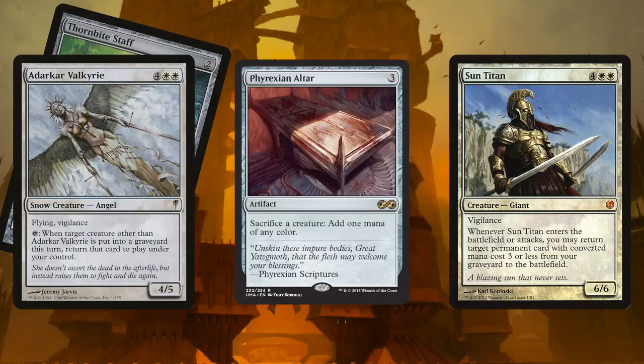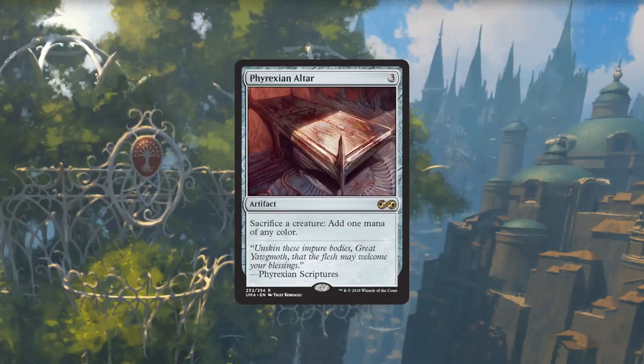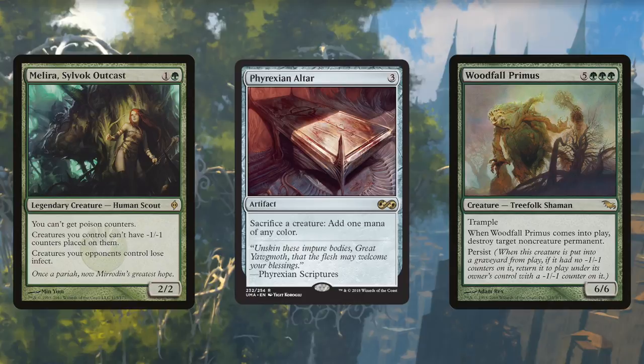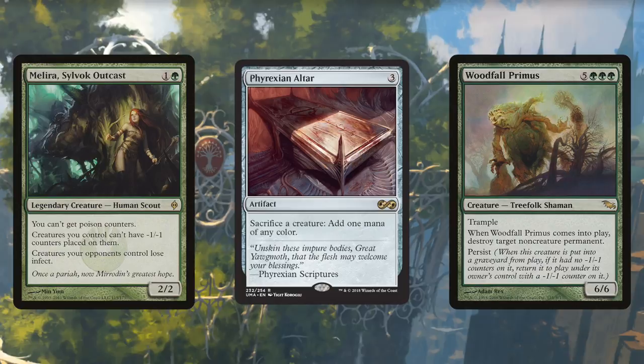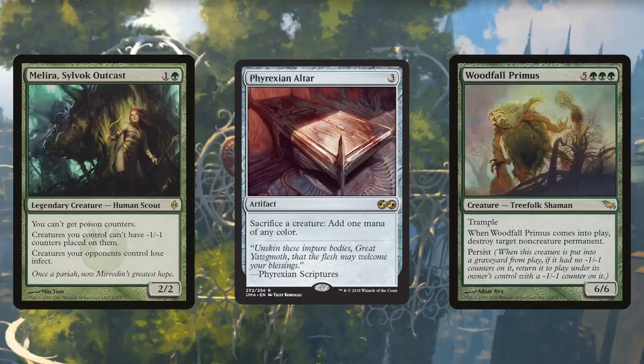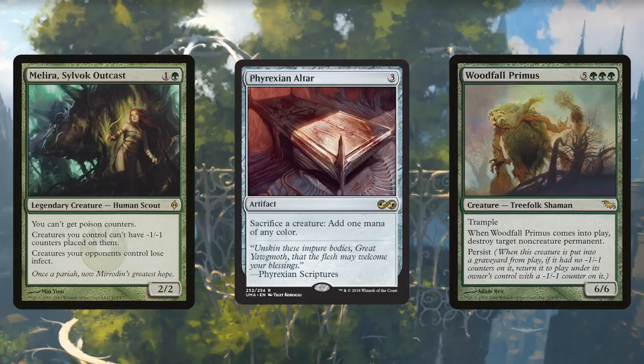The Selesnya Conclave is going to make a great combo with Phyrexian Altar using Melira, Silvok Outcast, and Woodfall Primus. The big bad Woodfall Primus destroys a target non-creature permanent when it enters the battlefield, and Phyrexian Altar helps you cast it a turn or two early. Primus has Persist — if it dies without a -1/-1 counter, it comes back with one. But Melira, Silvok Outcast, stops your creatures from getting -1/-1 counters, so sacrifice Primus to Phyrexian Altar for lots of mana and repeated mass non-creature destruction.